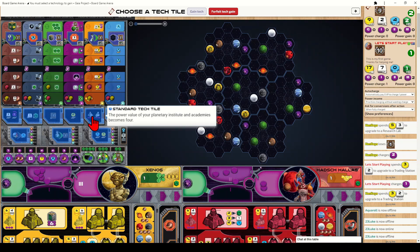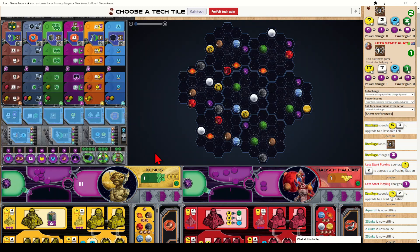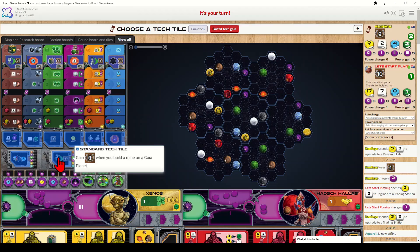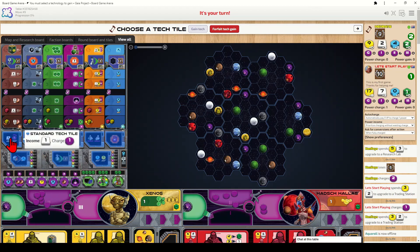Another tech tile increases income by four coins. One increases the power value of planetary institutes and academies to four. Another provides an action to charge four power. One lets you immediately count different planet types colonized and gain one research per type, tracked on the board. Another gives three points whenever you build a mine on a Gaia planet for the rest of the game. Importantly, picking a tech tile also advances you one rank on the research track above the selected tile.